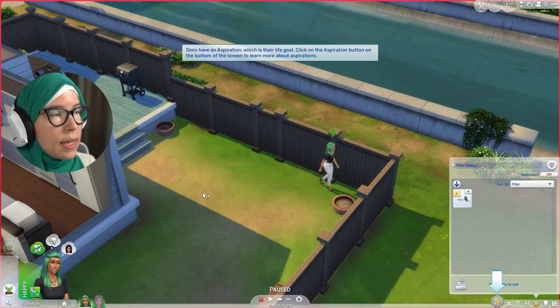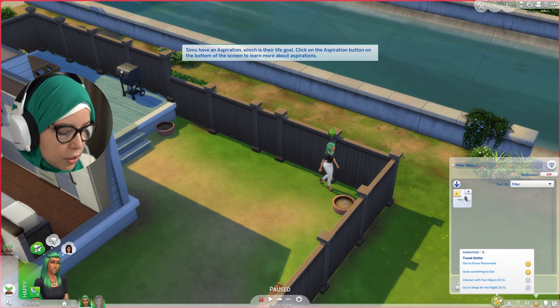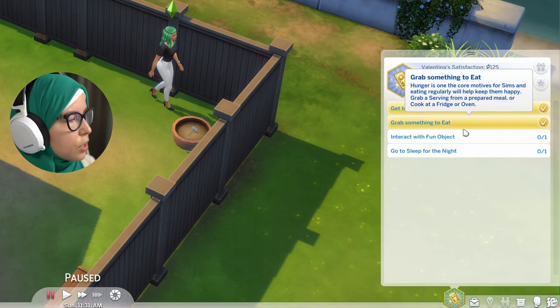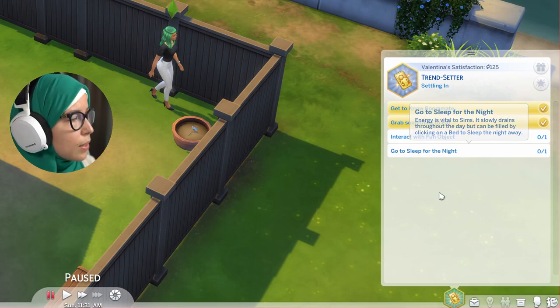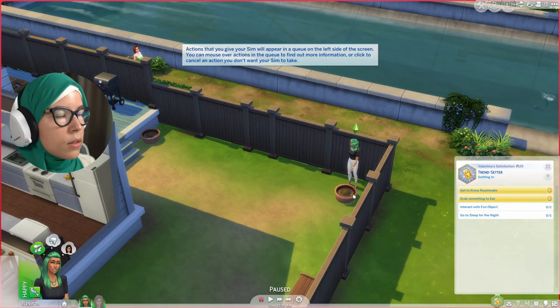A grayed-out portrait means you can't select that sim. Now we're discussing aspirations — essentially a sim's life goal. Click the aspiration button at the bottom of the screen; the shortcut is G. Every aspiration has multiple levels called milestones — complete the goals to progress. We've already gotten to know our roommate and grabbed something to eat; next we need to interact with a fun object, then go to sleep for the night. Actions you give your sims appear in the queue on the left side of the screen.